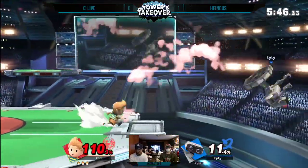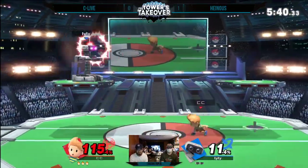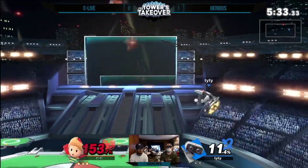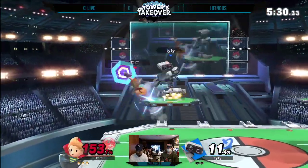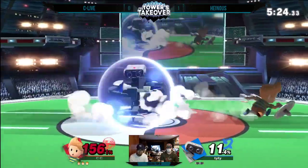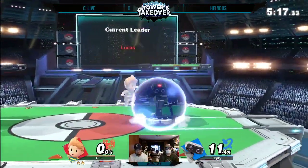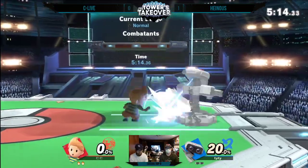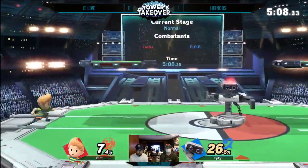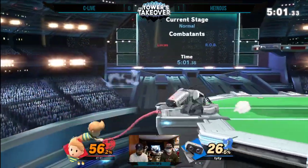What did you see out of that last game that Heinous was able to do to bring it back? So far we're looking at a very similar situation — he's gotta keep it cool, that's what he did the first game, brought it all the way back from a stock deficit. The up-b is not gonna kill quite yet — kind of a Hail Mary. Better DI from C Life that time. Look at how tricky the movement is from C Life — he just danced around Heinous. The biggest thing Heinous has succeeded on is catching C Life's landings: he recognizes a floaty character is stuck on landing, so he's putting nairs in the right spots and covering grabs on landing too.